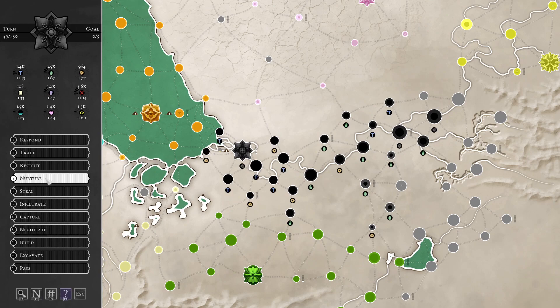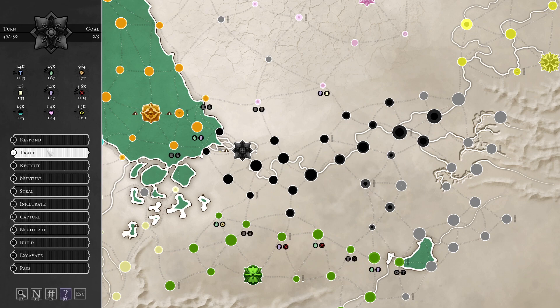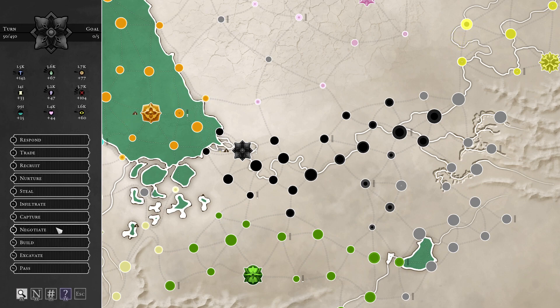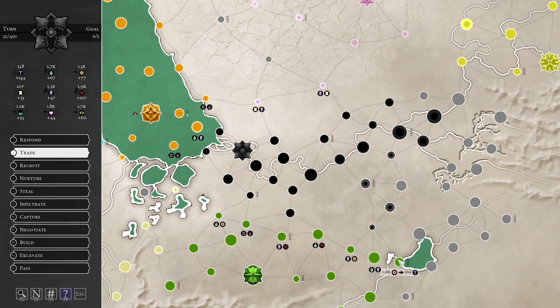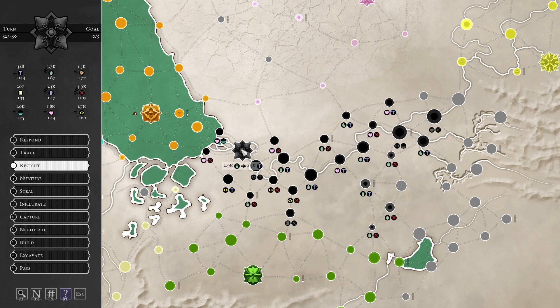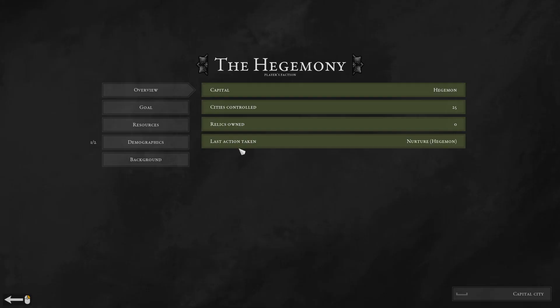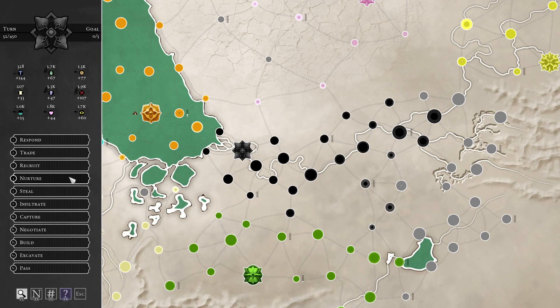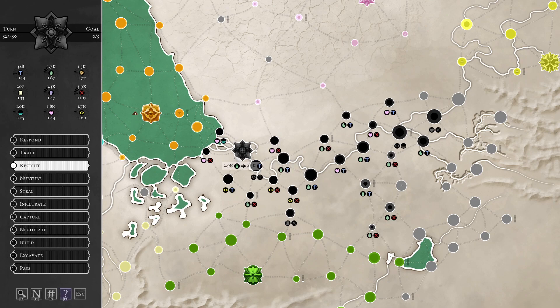Anything I can steal? There — the effect of the earthquake goes away, despite me making a slight mistake. Anything I can recruit? This is not currently a good deal — there's a slight discrepancy in what I have to pay and what I'm getting back, because I've boosted the prosperity of the city and it's not currently settled yet. Let's focus on a time where I can get an equal trade or better trade.